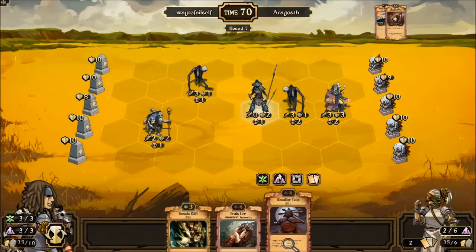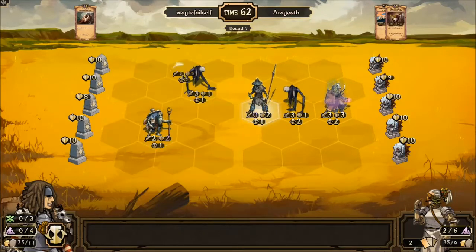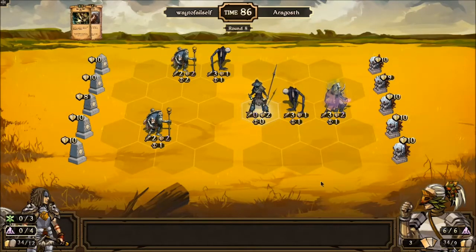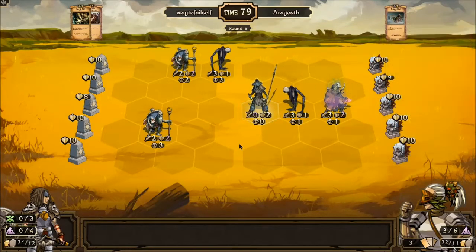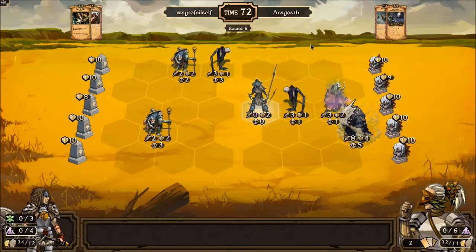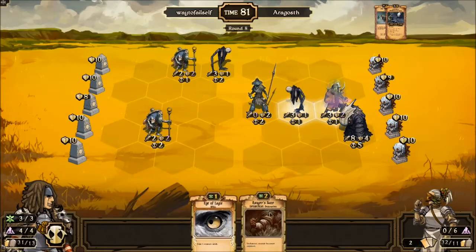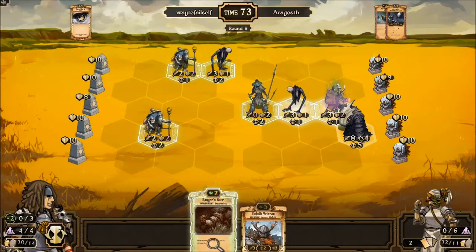It might be more advisable to Brain Lice this guy. We'll hold Bloodline Taint for when there's a little bit more on the board. Let's get this out for the card draw. Let's put you up here and we get another Oblivion Seeker — all right! We'll see if we can control where this guy hits. This deck only runs six cards so it's going to be a bit of a slower game than growth normally sees. There's Draining Mist — a card I liked when it was first introduced.